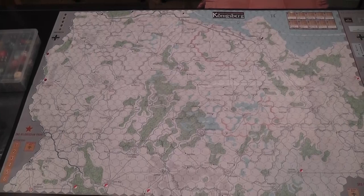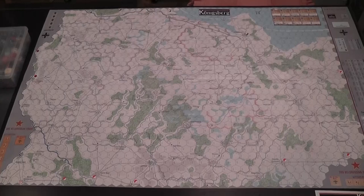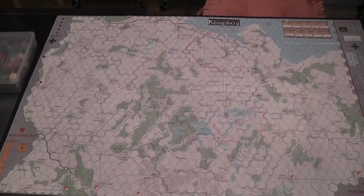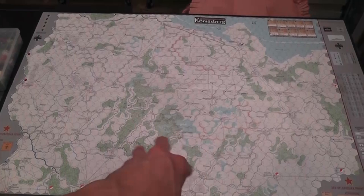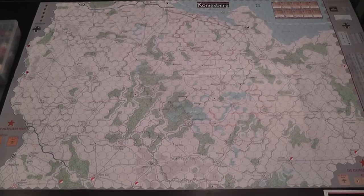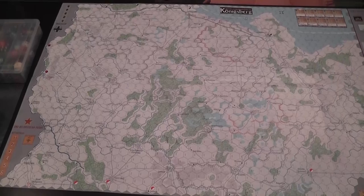The more victory locations are controlled, the more victory points are scored. This is generally about territory — it's okay to lose units if you can make some advances as the Soviets, or if you can stop or slow down the enemy for as long as possible. The Germans will set up in the middle of the board, but in general the center of the map is not heavily populated. We have these two fronts pushing, and a couple of interesting things.